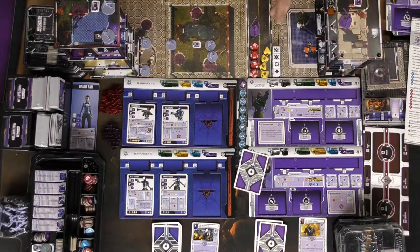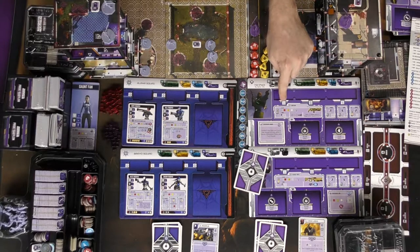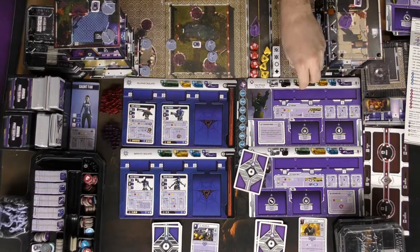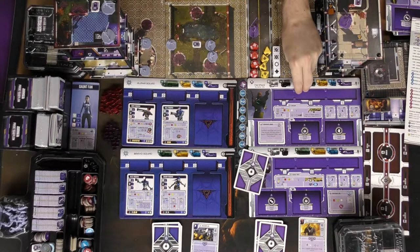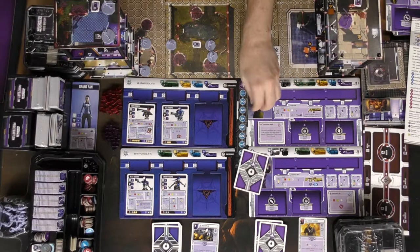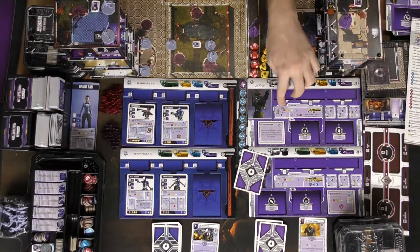And if you were in range of a unit, instead of move, sprint, dash, or jump, you can simply choose to attack them. In which case, you're going to spend your cubes. So let's say I moved from here to here, and then I'm going to go ahead and spend my cubes — which are two speed — to use my shotgun.